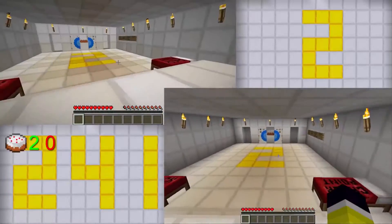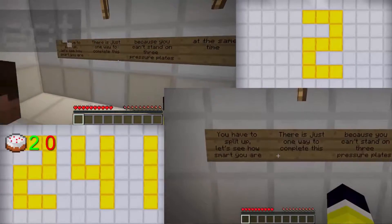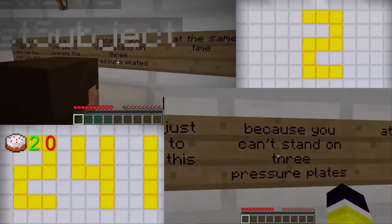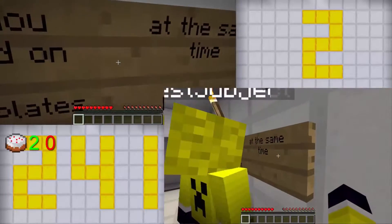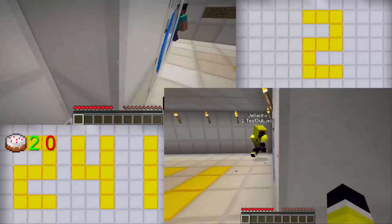Let's go to Level 2 — you have to split up. Let's see how smart you are. This is just one way to complete it, because you can stand on three pressure plates at the same time. Great — standing right here, let's eat cake.